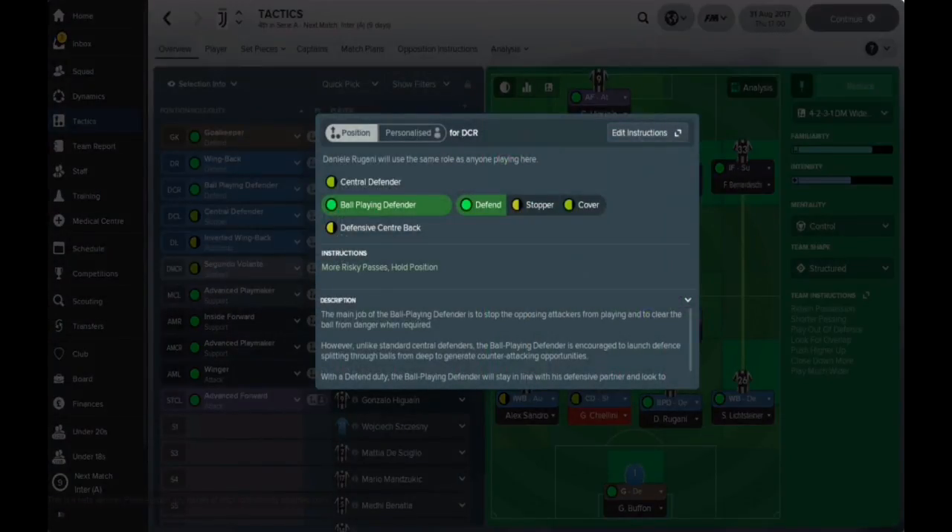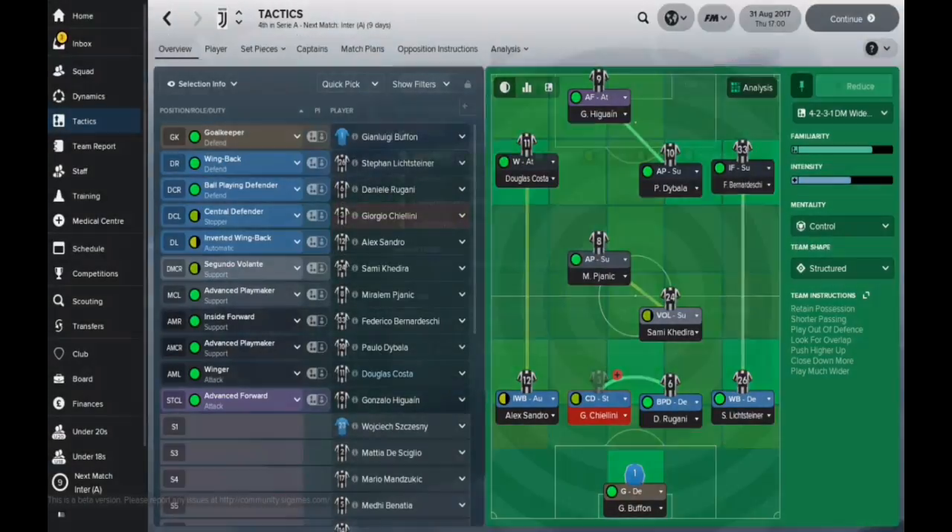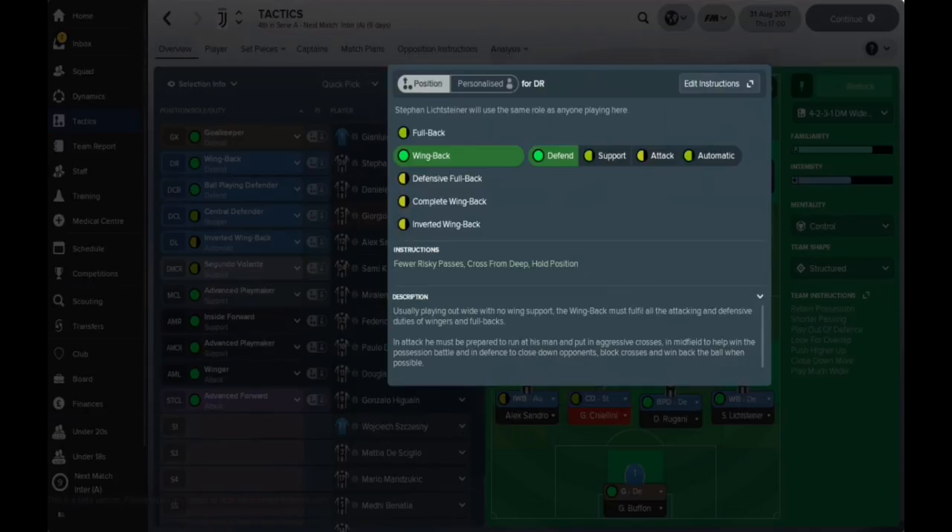Sitting alongside him, we've got a ball-playing defender, also set to defend. He's going to be taking slightly more risky passes and sticking into position. He's still a defender, but he's going to get the ball and hopefully get the movement started from the back, playing nice passes to get the ball up the pitch.